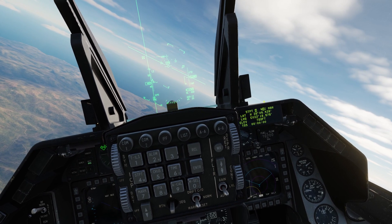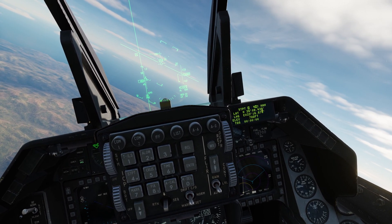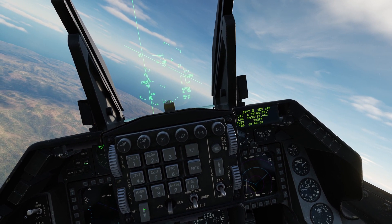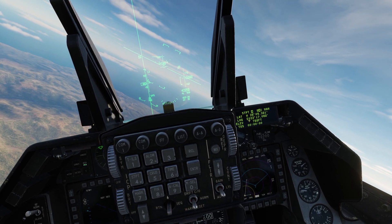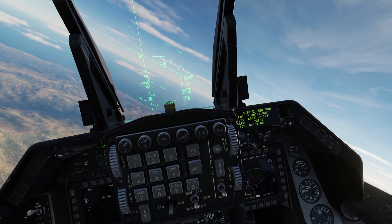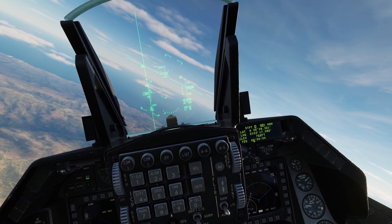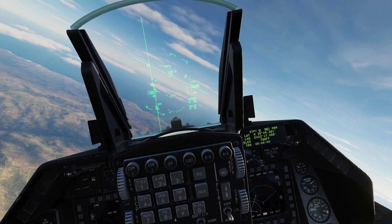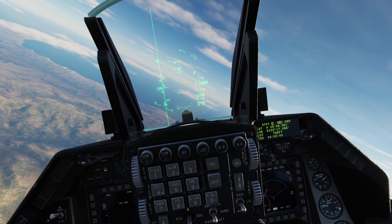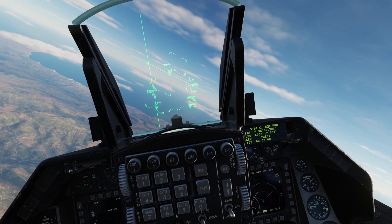Here we are again. There's waypoint four with the coordinates I typed in. And there's steer point five — that one has different coordinates but the same elevation because both target areas are located on the airbase we are going to attack. There are a couple of enemy vehicles surrounding the perimeter, and we're going to attack them.